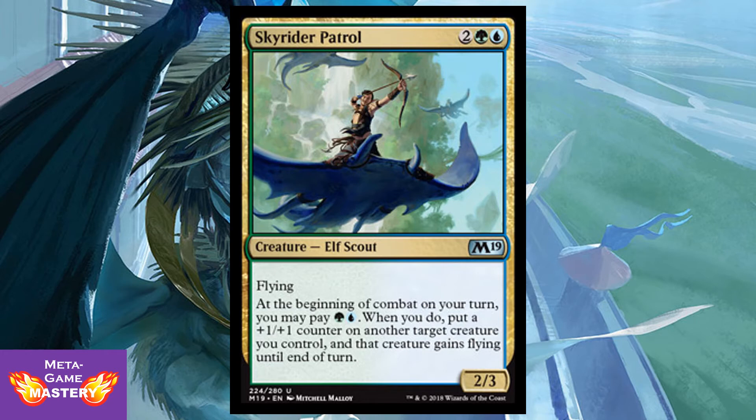Skyrider Patrol is 4 CMC — 2 colorless, green, blue — for a 2/3 Elf Scout with Flying. At the beginning of combat on your turn, you may pay a green and a blue; when you do, put a +1/+1 counter on another target creature you control, and that creature gains Flying until end of turn. I like this guy — he's a 2/3 flyer, not a huge body for 4, but he allows you to give your other creatures flying and gives them a permanent +1/+1 counter, which will play very well with Simic in the upcoming block. Jumping creatures is an extremely powerful effect, and being able to grow them while you do it is really good in Limited.